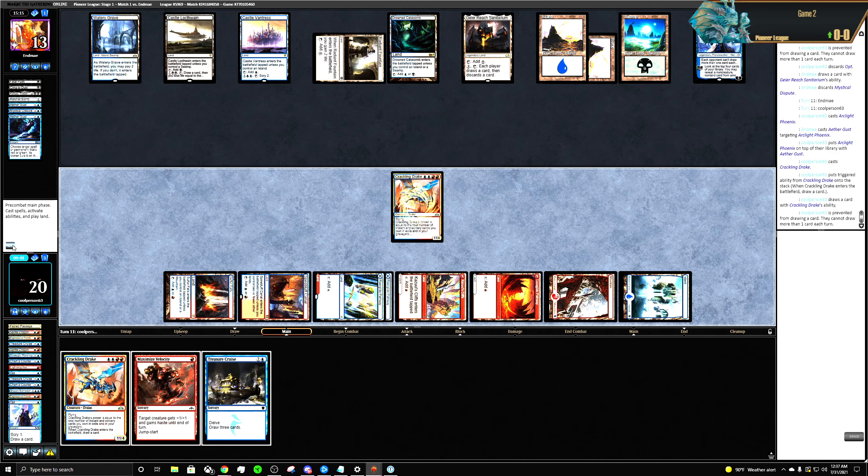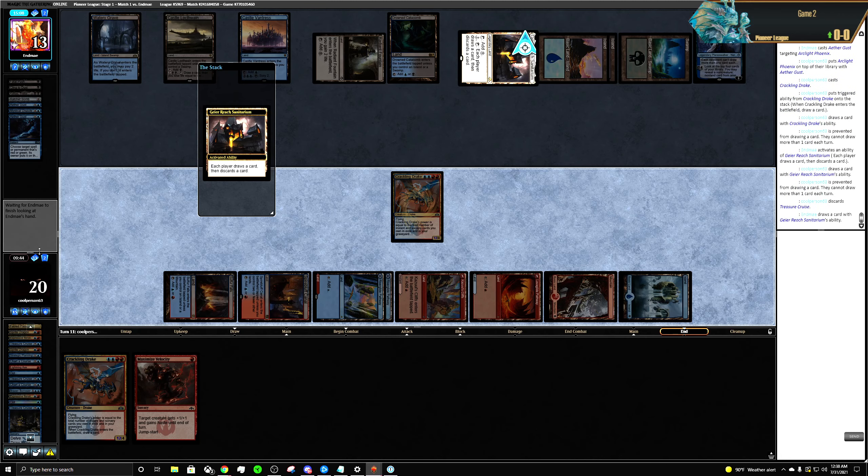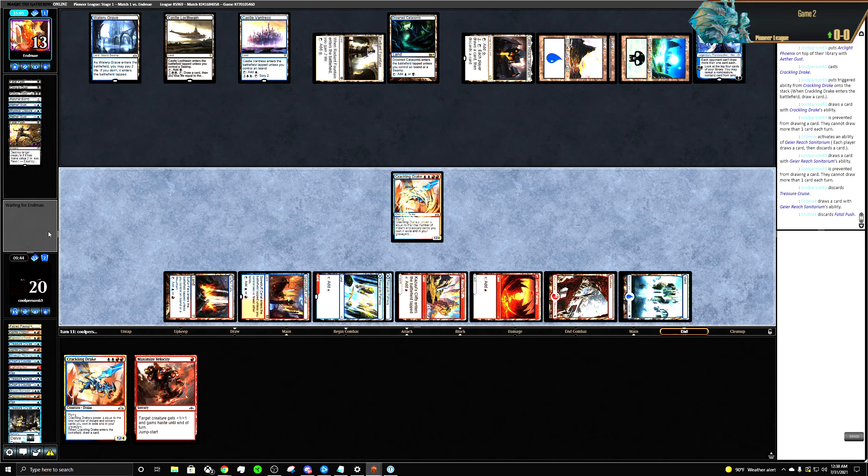We have Phoenix on top of our library. Let's discard the Treasure Cruise at this point.